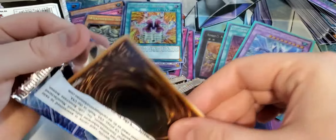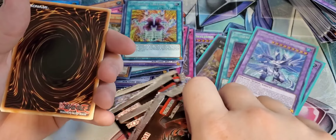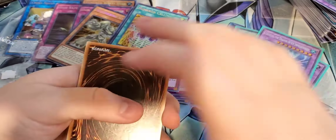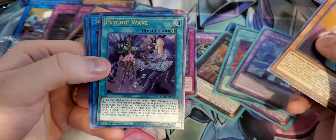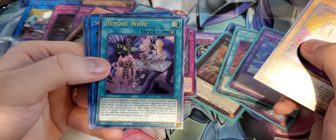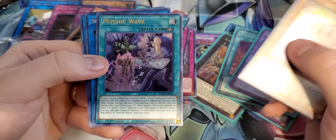Number 3 Numeron Gate. Malefic Paradigm Dragon. Shining Flare Wingman. Invoked Kaliga. And Timestream — I like that artwork. It shows him when he was living and then when he turned into a fossil. Pretty cool.